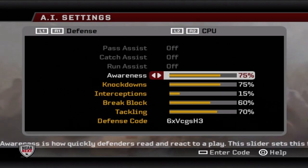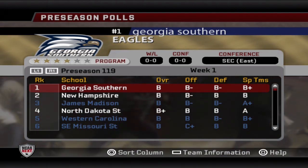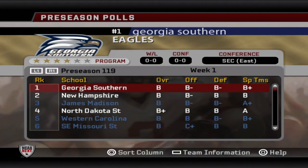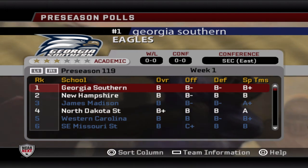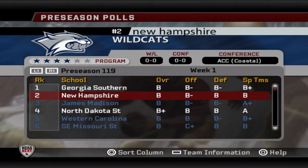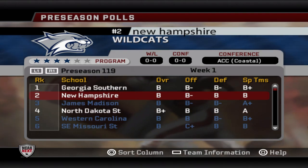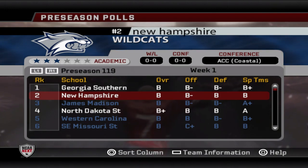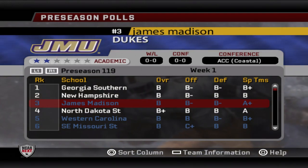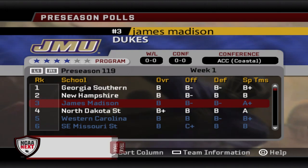Let's see what this AP Top 25 is looking like. The number one team in the nation is Georgia Southern, who we saw in the national championship game — they were the runners-up last year. Aikido Woods did return for his senior year, so I'm really excited to see what Georgia Southern can do. New Hampshire, the defending national champions, comes in at number two, which is interesting because they did return 20 of their 22 starters — their only question is quarterback James Masson.